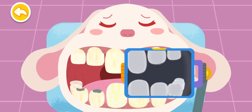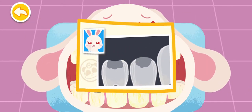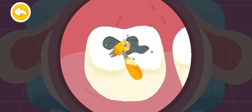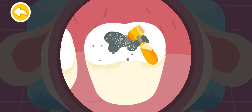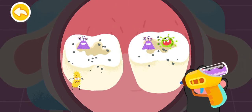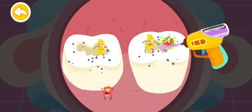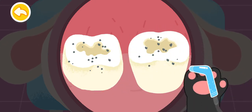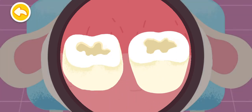Drag the machine to check the teeth. Two decayed teeth are found. These two decayed teeth have small cavities. Dental filling treatment is needed. Dig out the black cavities first. There are a lot of bacteria coming from the cavities. Get rid of them quickly. Clean your teeth with water. The cavities are all cleaned up.